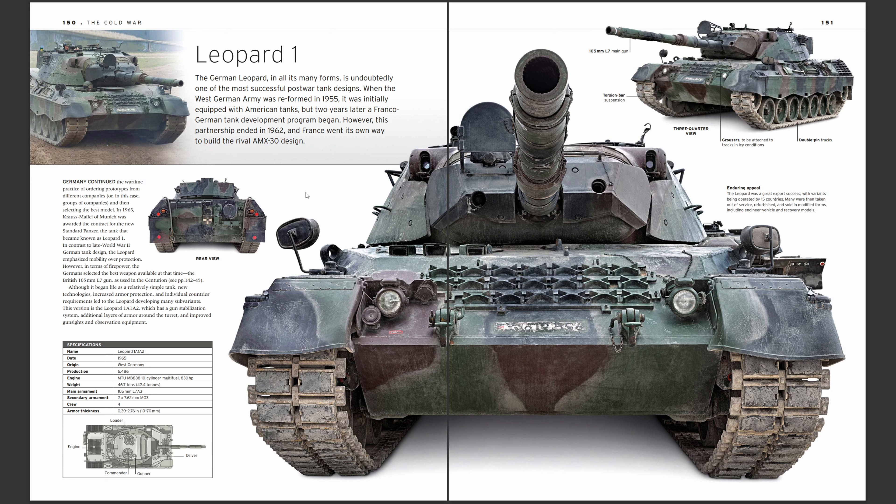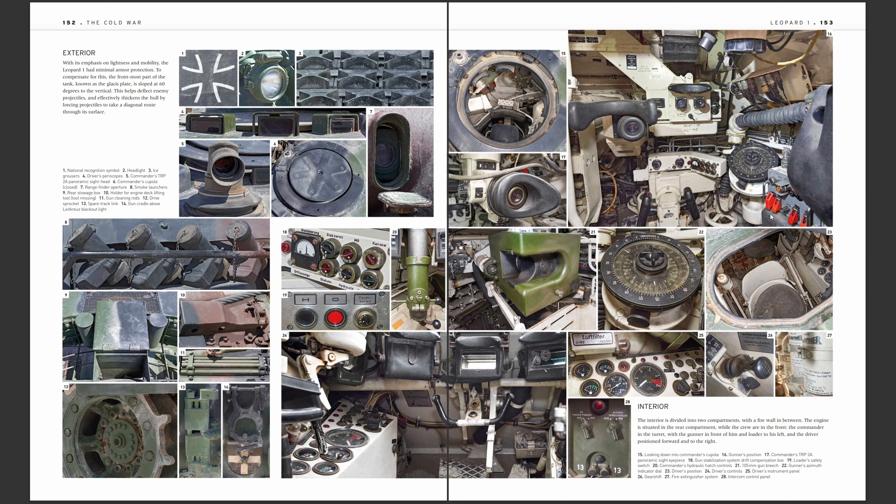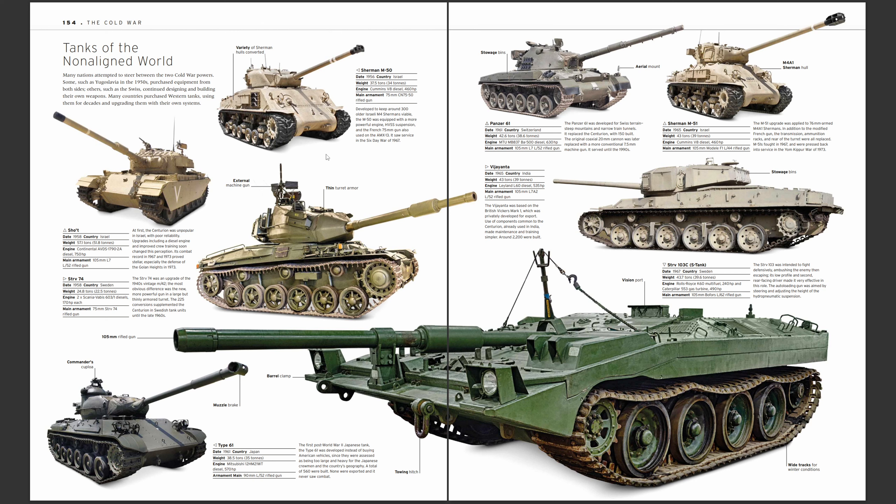Leopard 1s — that looks like a 1A1 or 1A1 A2 version. That's from the front the cover of the Cold War page. 105mm gun. Enduring appeal — it looks pretty good, German engineering at its finest. German emblem. Smoke grenade launcher. Number 22 is a compass — gunner azimuth indicator, yeah you need a compass.